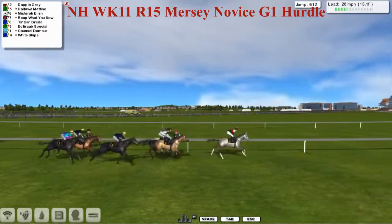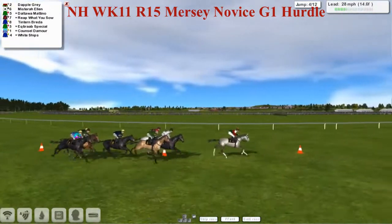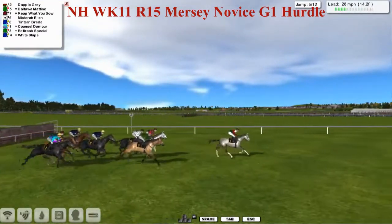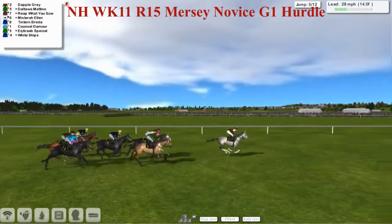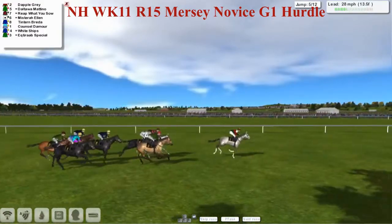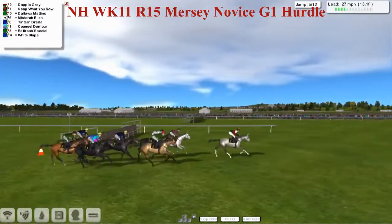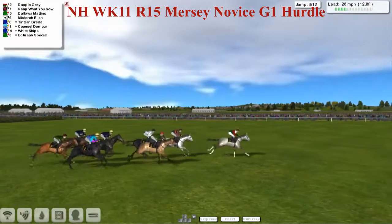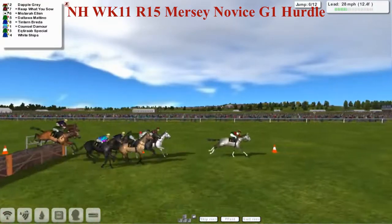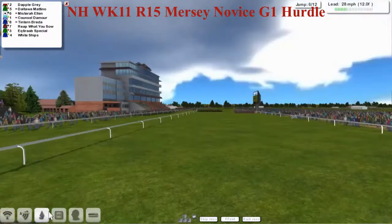Dapplebrae is in the lead as they make their way down towards the next flight, a couple of lengths clear of Mysterio Allen in second, and Daltelmatino and Reap What You Sow after that. Just to point out to everyone some of the things mentioned in the preview show last week — if you're just starting and thinking of joining for next season — as they take the fifth. Tintern Braider in fifth place, blue with the yellow cap, was a winner at the Cheltenham festival last week and is a game-red horse, which means it was generated and made by the computer, not bred by the player.